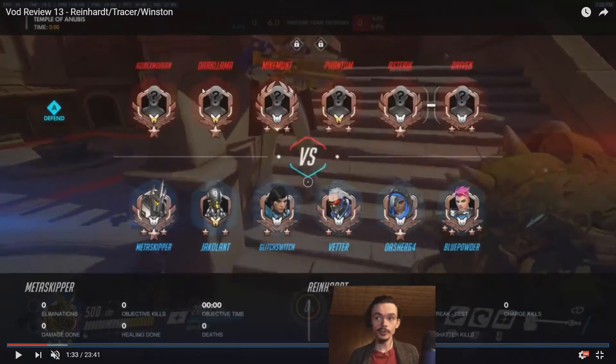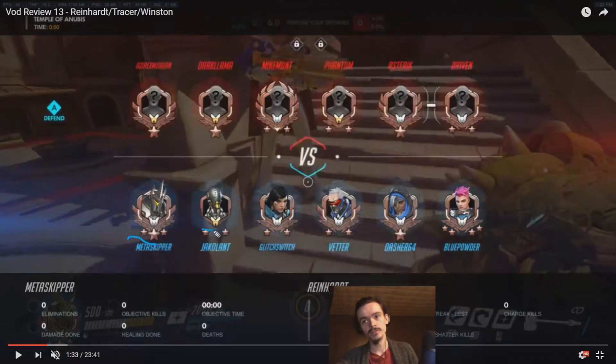Today we are playing a game on Anubis. We are playing Reinhardt on the first defense, and on the first attack we play a little bit of Tracer, and then we're playing Winston for the rest of the game. Let's look at our team. We've got Reinhardt, Zenyatta, Pharah, Soldier, Ana, and Zarya. So a very average team, basically.